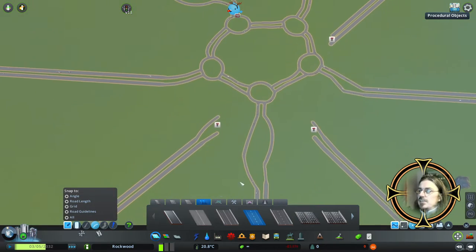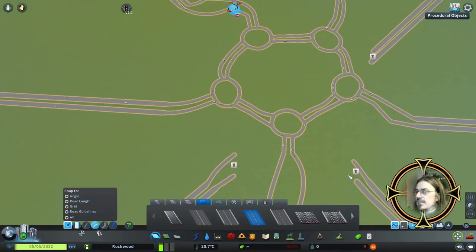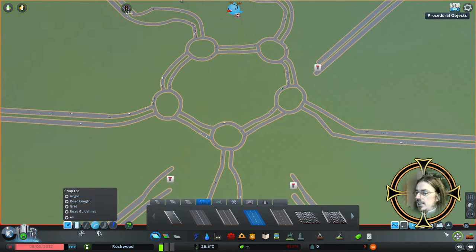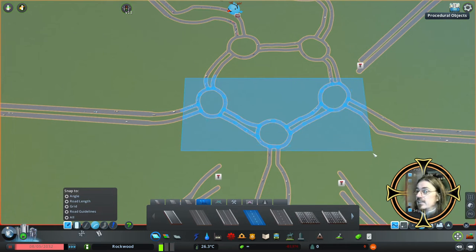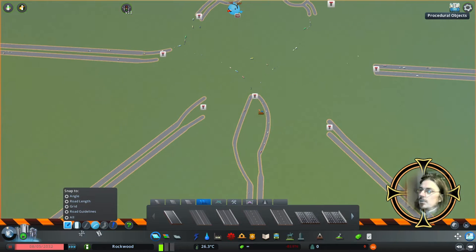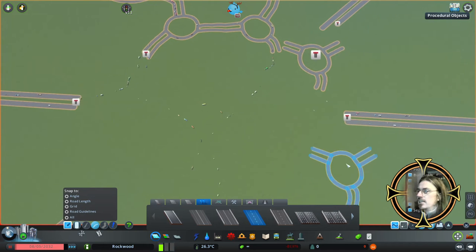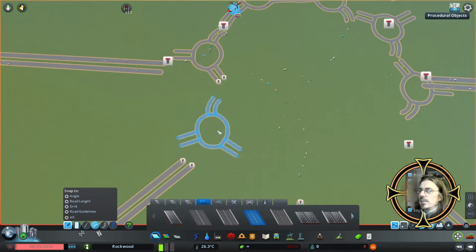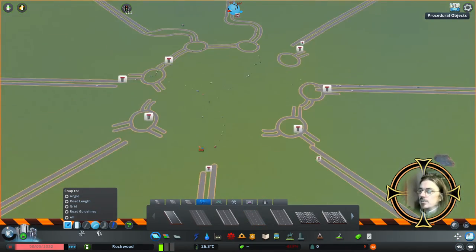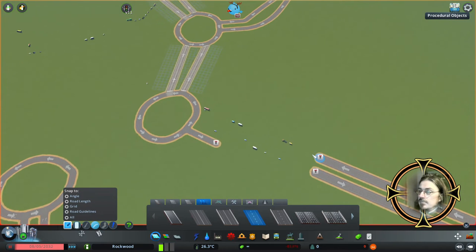We've still got three highways which are not connected, so what we could do is add some more. Let's pause it, delete the lower half, and clone one of these. We're going to try an eight-way magic roundabout. We want one here, something like that, and another one here. Oh yeah, it's all coming together.